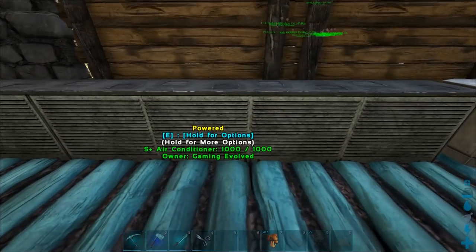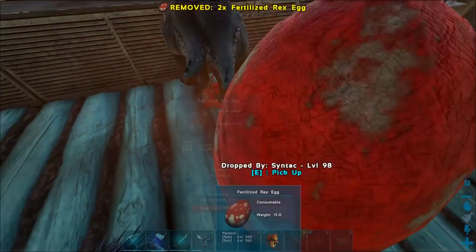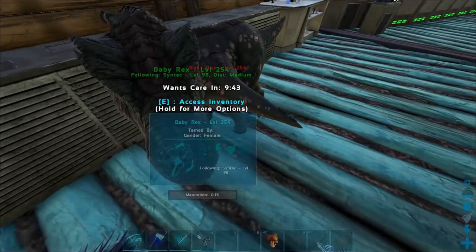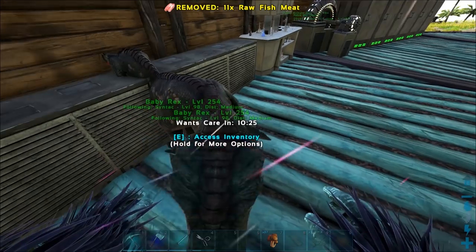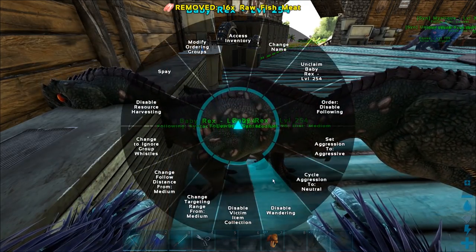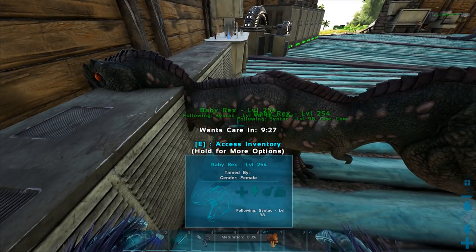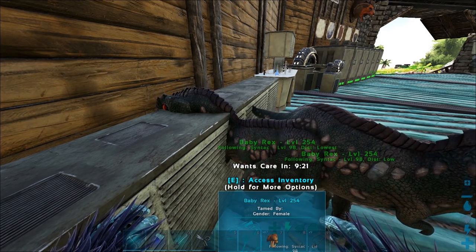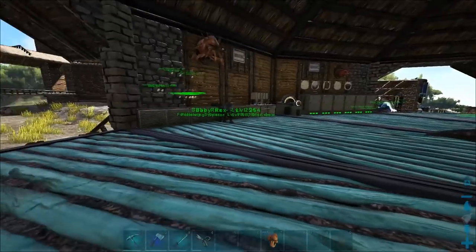We have three more eggs — that one's gonna hatch immediately. Just drop down two and — whoa, we got twins! Let me give you both some food quickly. Disable wandering on both, set follow distance to low — not lowest. We got twins there! I wonder if they have better stats or a mutation.